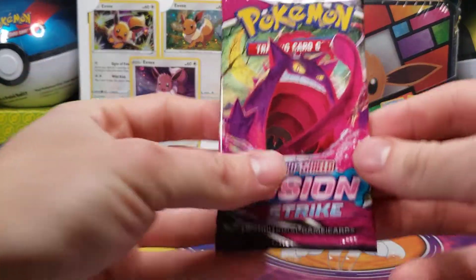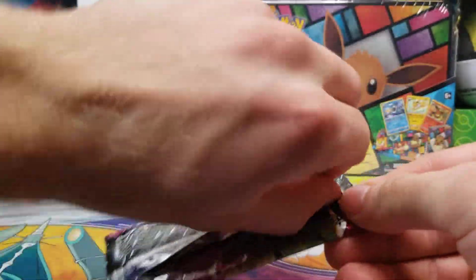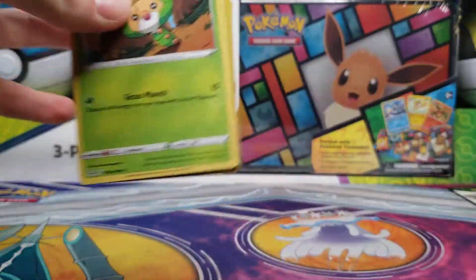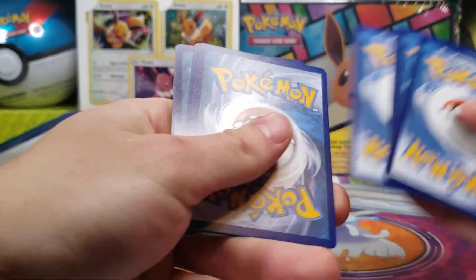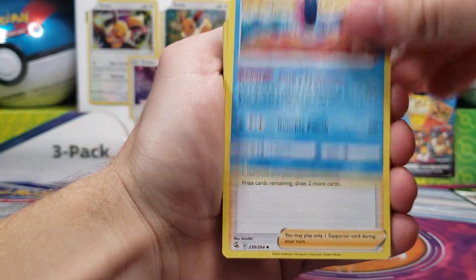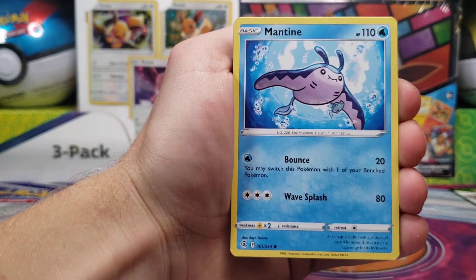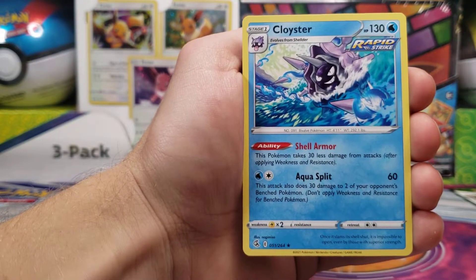Open that up — and there we have a Gengar. I believe currently the Gengar VMAX Alternate Art card is the most expensive card from the set, and maybe number two is the Mew Alternate Art. Code card, and a white one again, which means we will probably have a non-holo rare. We have a Fire Energy, Chili, Cilan and Cress, Swadloon, Skarmory, Jynx, Mantine, Grubbin, a Mudkip Reverse Holo, and a non-holo Cloyster.